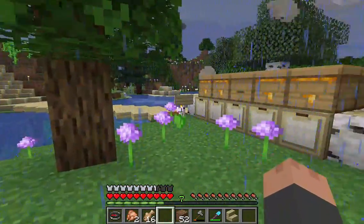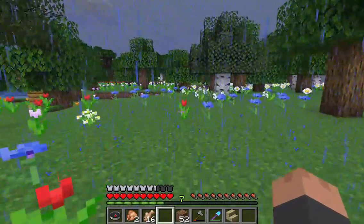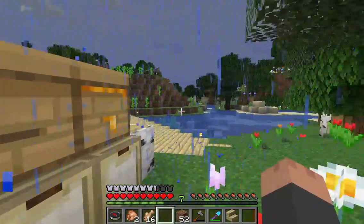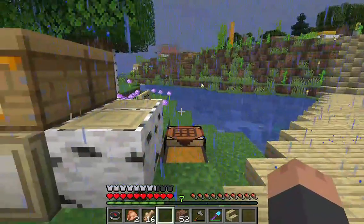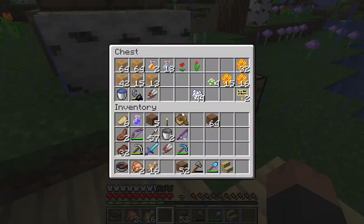This is our bee colony where we have some drop boxes for the honey. You don't want to get too close to the bees or fight them or they will get angry. Let's go over to our city and see how much honey is in here. Quite a bit.